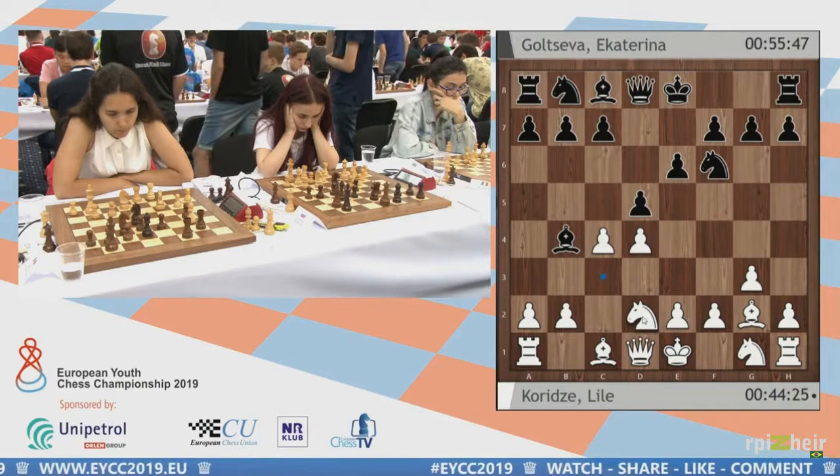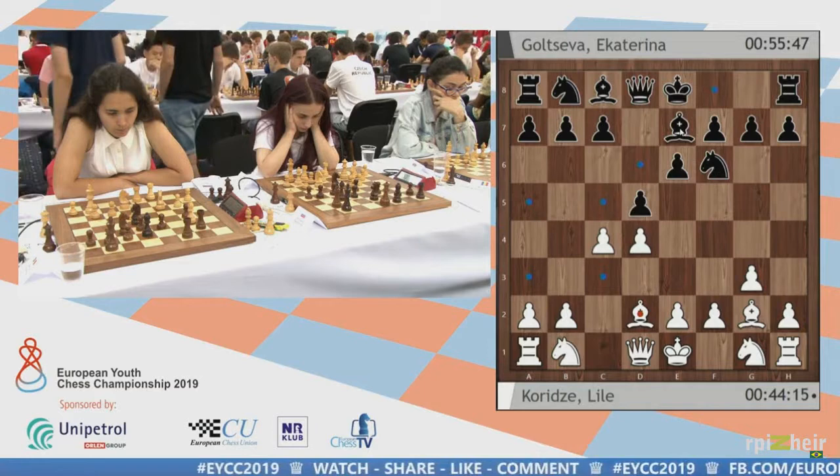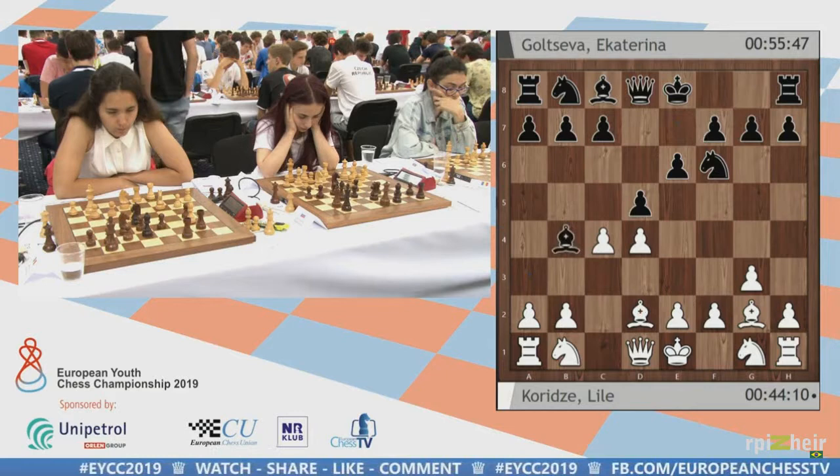The meaning of Bishop b4 check is that white will most likely have to play Bishop d2. Knight c3 is also possible, but the most common move is Bishop d2. Now, the line chosen by black is, in my view, objectively the best line against the Catalan.